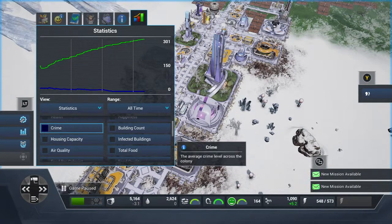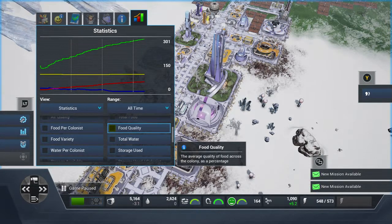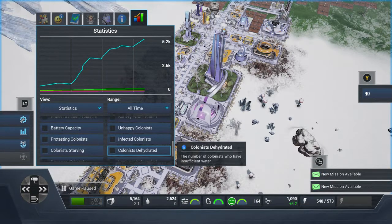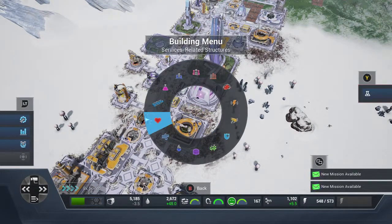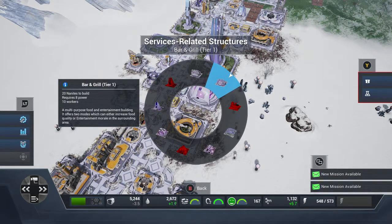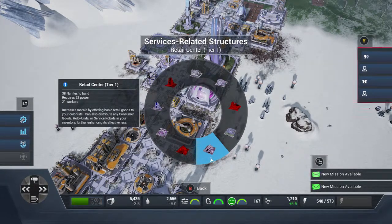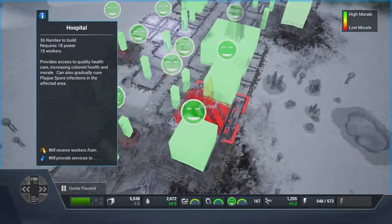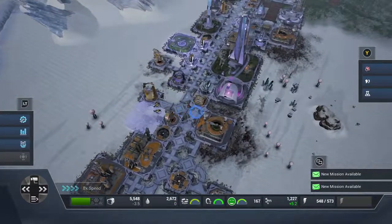Crime has gone down. Food quality and total food matter — giving colonists a variety of food will also increase their happiness. Use your service-related buildings: build bar and grills because they increase food quality and entertainment morale. Parks increase air quality and entertainment. A hospital is massive as well — without one, colonists will get upset because they have no decent healthcare.